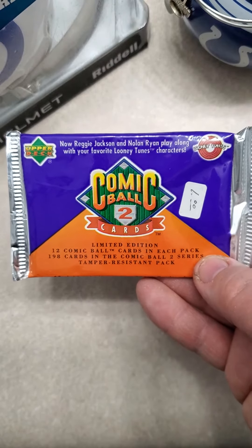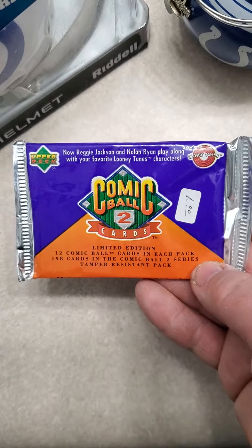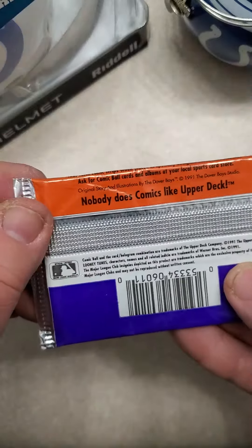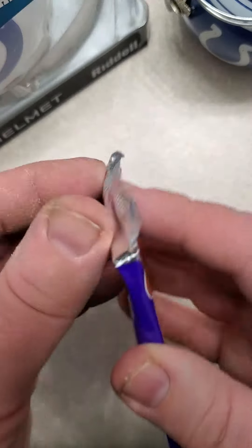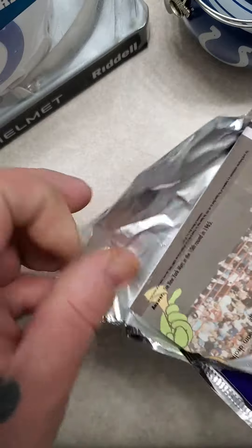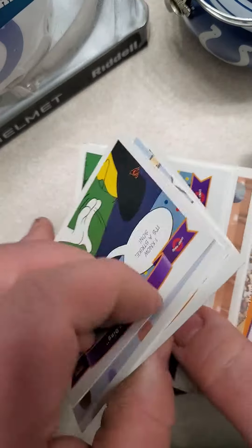Good evening, everyone, and welcome back. I have an opening here of a Comic Ball Series 2 Upper Deck Trading Cards. These are from the early 90s — I'm not sure the exact year, probably 1991 it looks like. I'm going to open this foil pack and see what we get. It combines Looney Tunes with Hall of Fame baseball players. Can't get much better than that.